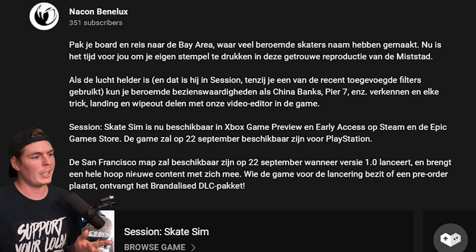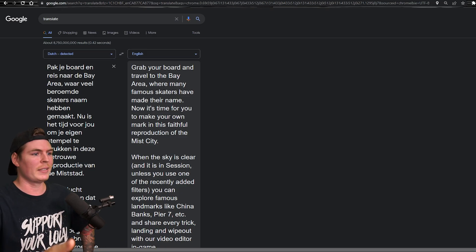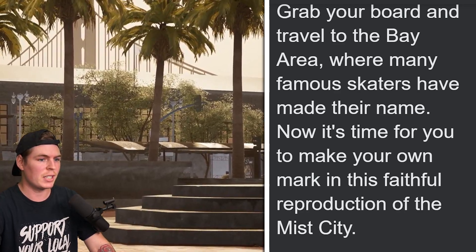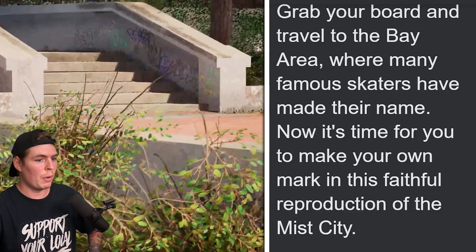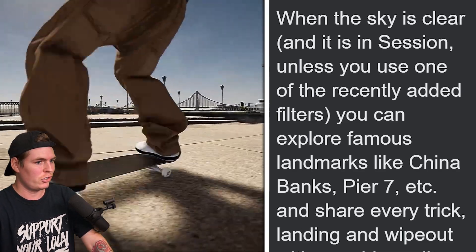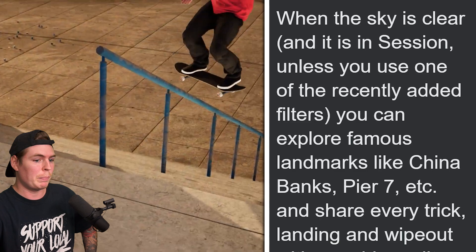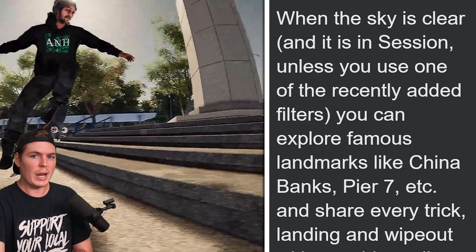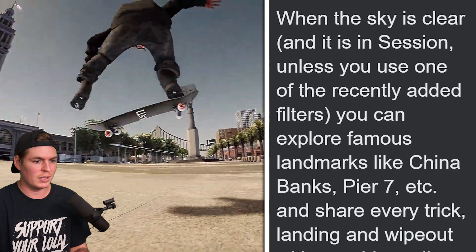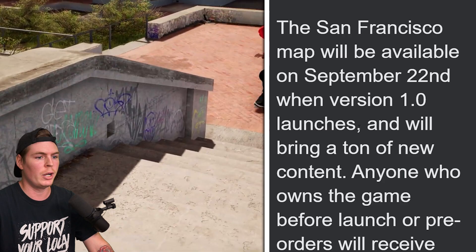They have some stuff in the description, and I took it over to Google Translate. It says: 'Grab your board and travel to the Bay Area, where many famous skaters have made their name — like Aaron Cairo. Now it's time to make your own mark in this faithful reproduction of the city.' You can explore famous landmarks like China Banks and Pier 7. The San Francisco map will be available on September 22nd when version 1.0 launches.